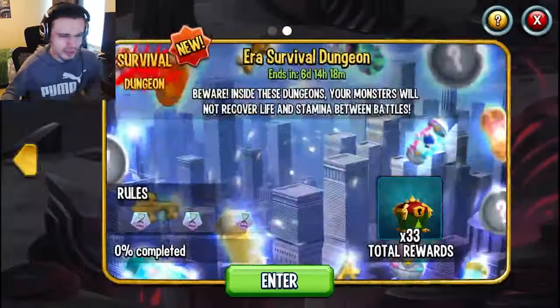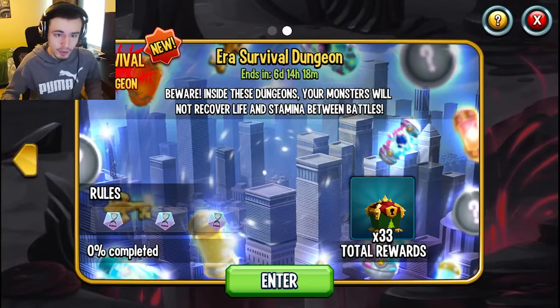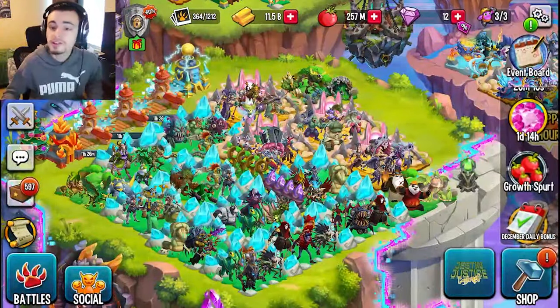There is actually another dungeon as well. If you go into Seasonal Dungeons, right here is the Air Survival dungeon — you can get 33 chests out of that as well. So do both of those dungeons, and those are all of the ways you can go and get Christmas chests as well as golden snowflakes.